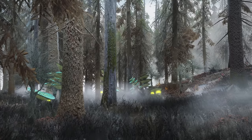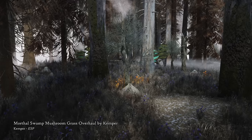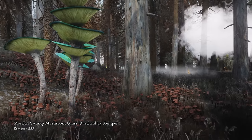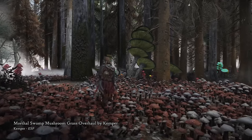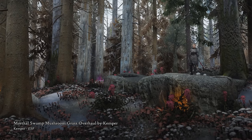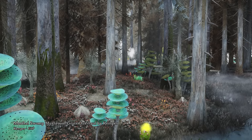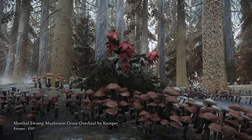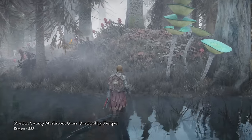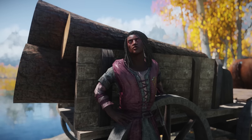While we're here, let's check out Morthal Swamp Mushroom Grass Overhaul by Kemper. This is an environmental mod that makes the grass transform into a grass infested by mushrooms and deathbell flowers, affecting the Morthal area only. First when I saw this, I got a really visceral reaction to thinking about walking in there, since I really don't like mushrooms. But then I tried it out and saw how it looks really distinct and cool, fits the already peculiar place, and makes the swamp more colorful. I love it!